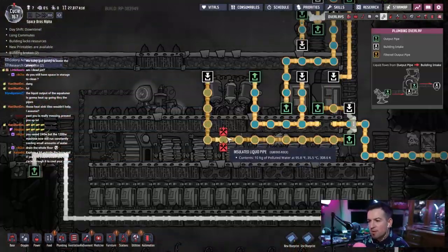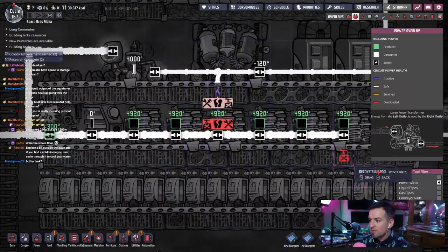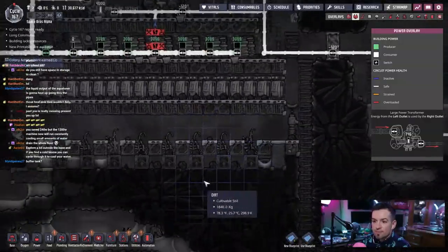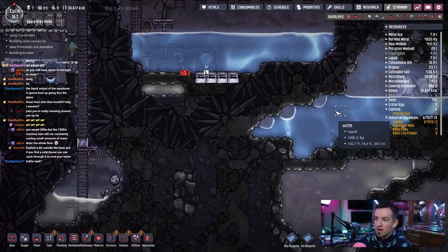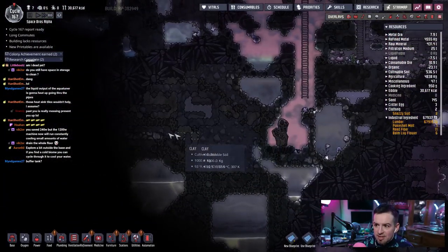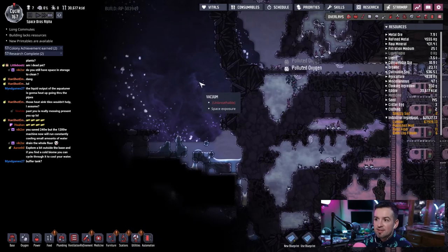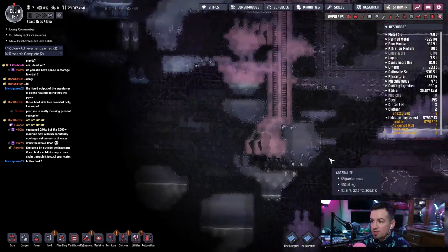This wire shouldn't be here — this is old wire, we can get rid of it. A buffer tank — yeah, I'd have to build another. We also have all this water here we have to go through, so we do have to find a way to cool this water. Didn't we actually see ice? Yeah, there is ice over here, out here in space. They can't breathe out here though. But that means there is something across over here.